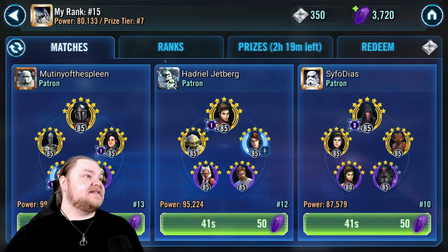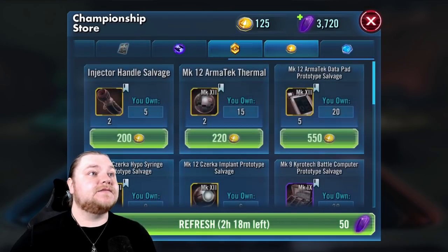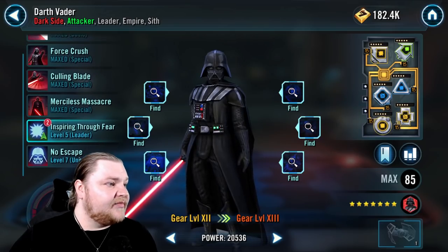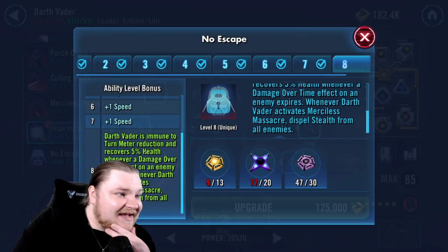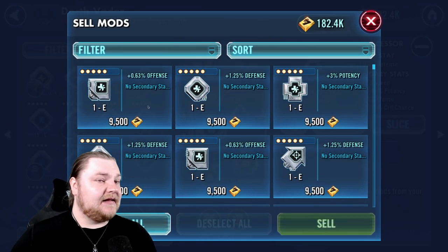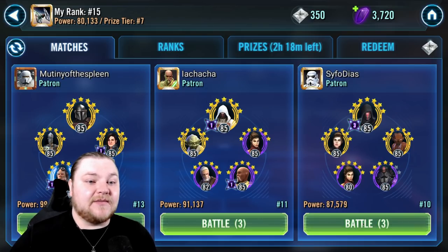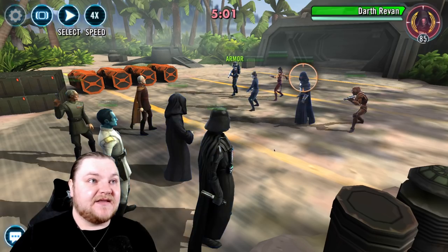We're going to attempt this Darth Revan team though. We're at 17 Zeta mats — getting close to another zeta. We'll probably zeta 'No Escape' on Vader when that pops up, so we're very close to that. It's immune to turn meter reduction, recovers 5% health whenever a DOT effect on an enemy expires, and whenever Darth Vader activates Merciless Massacre it dispels stealth from all enemies — that's actually really helpful. Let's do this guys — redemption, for the number 10 spot in our shard.